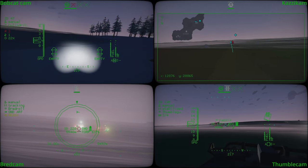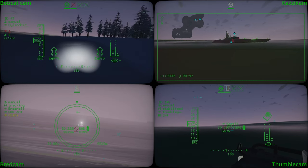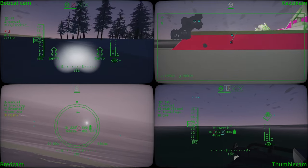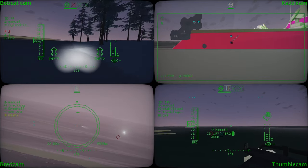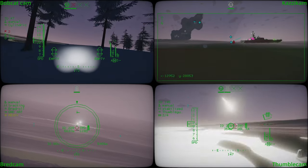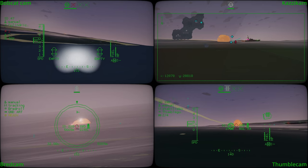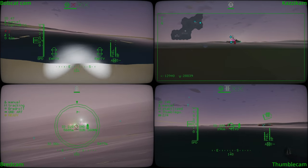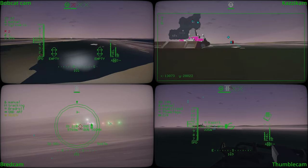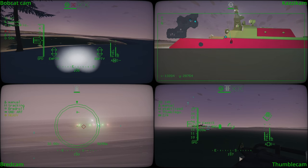I just need to get behind him again. He's currently facing roughly 1-3-0. I've got eyes. I have 5.6K from the carrier. You're almost on top of him, Thumble. Yeah, I've got eyes on him. Perfect. Oh, it just went short. So short. Welcome to my world. Got two more.